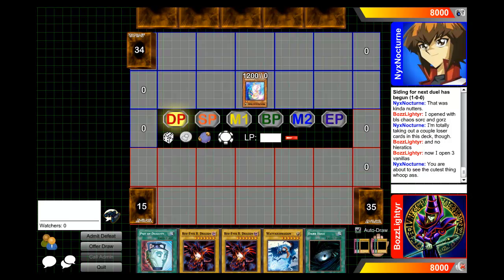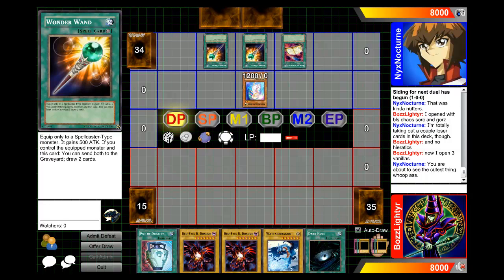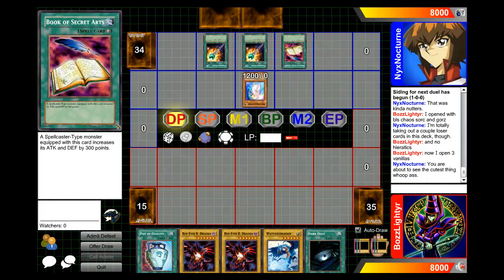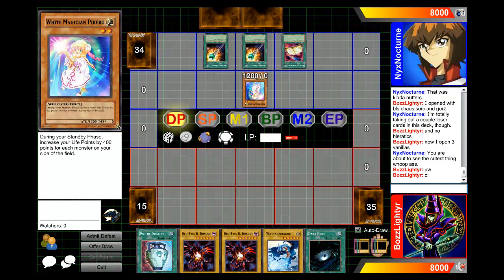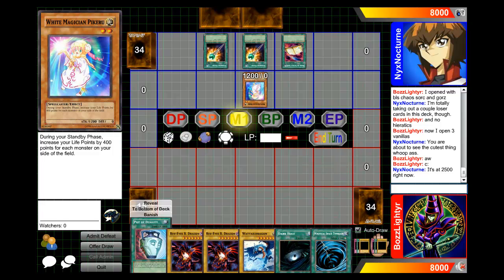Hello, so here I'm playing against Nick's Nocturne, which is the Pokemon I guess. He's using this kind of deck based on those two little spell casters which inflict damage and gain life points and all that. Like this was the one that gains life points. And I'm using some of those Red Eyes Hieratic deck.